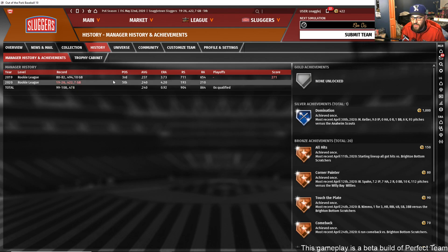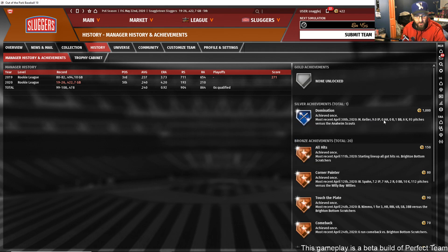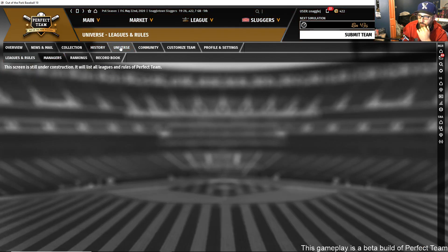In season one I went 80 and 82, finished 10 games back. You can see all your seasonal achievements here — we actually had Mitch Keller throw a no-hitter on April 30th, which was worth a solid thousand points. That's a pack right there.